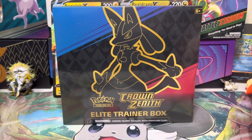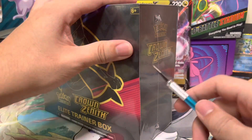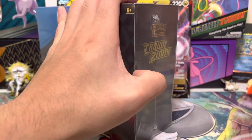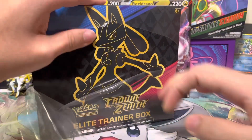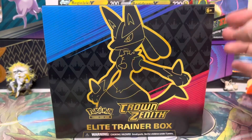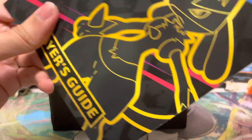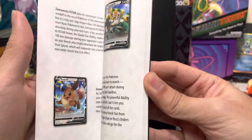Welcome back everyone. I'm glad to present the Crown Zenith Elite Trainer Box I just recently got, luckily from a lucky find at our local store — Target, Walmart, and all those places. So do go check it out. Some cashiers are nice enough to let you buy it early.